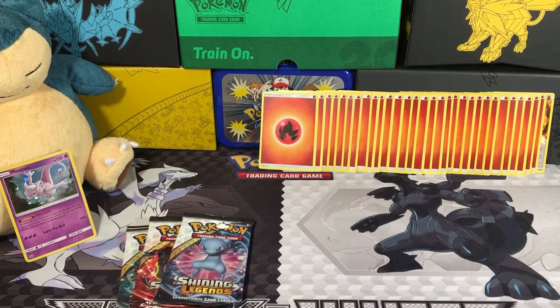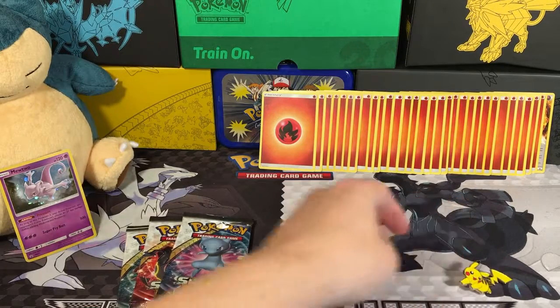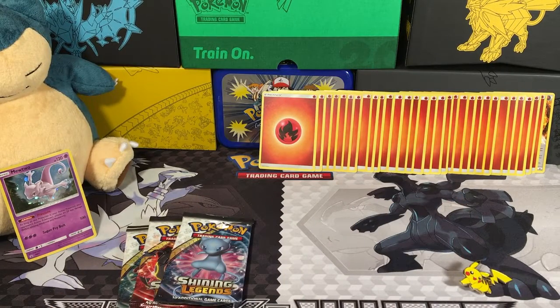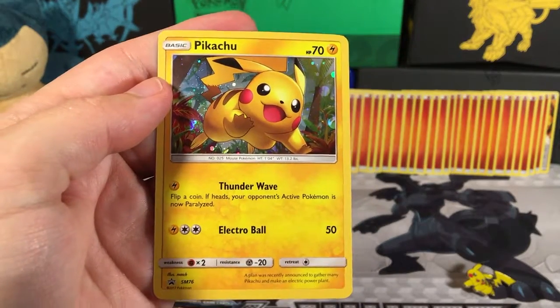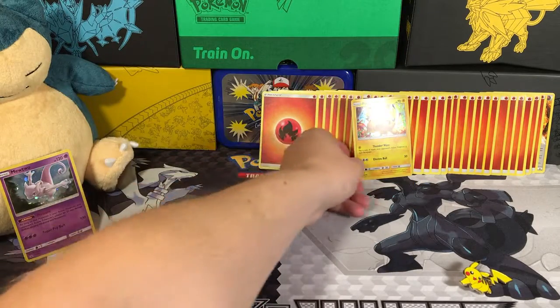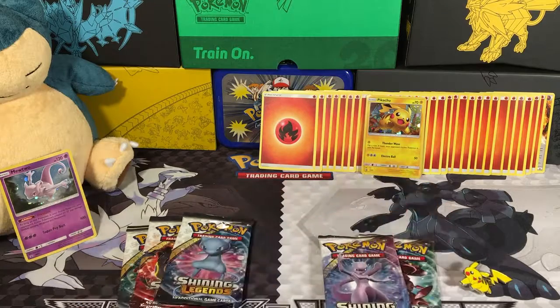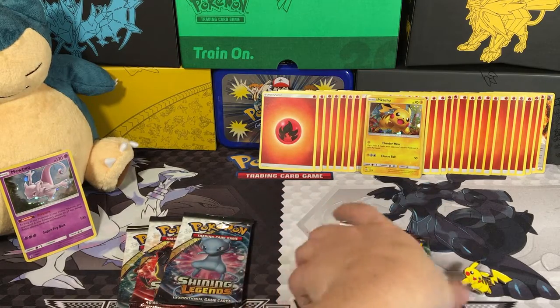Let's open the Pikachu box — just don't want to hurt any of the cards inside, no casualties please. There's our Pikachu pin, and he's very happy — Pika Pika! We have our Pikachu card, very shiny and very pretty. And on the Pikachu side, we have two Mewtwos and a Genesect pack.